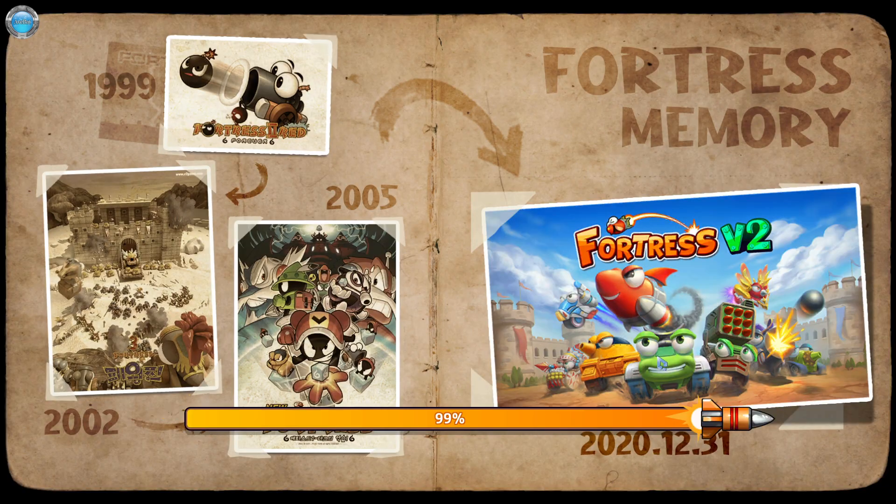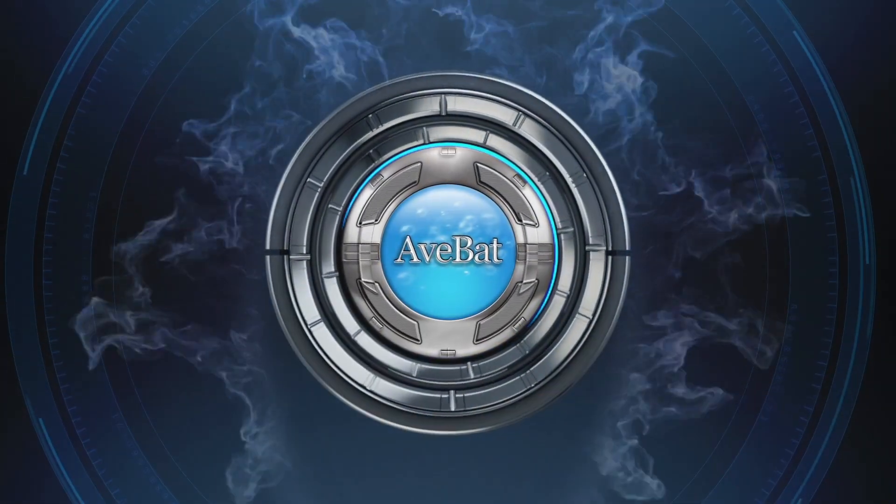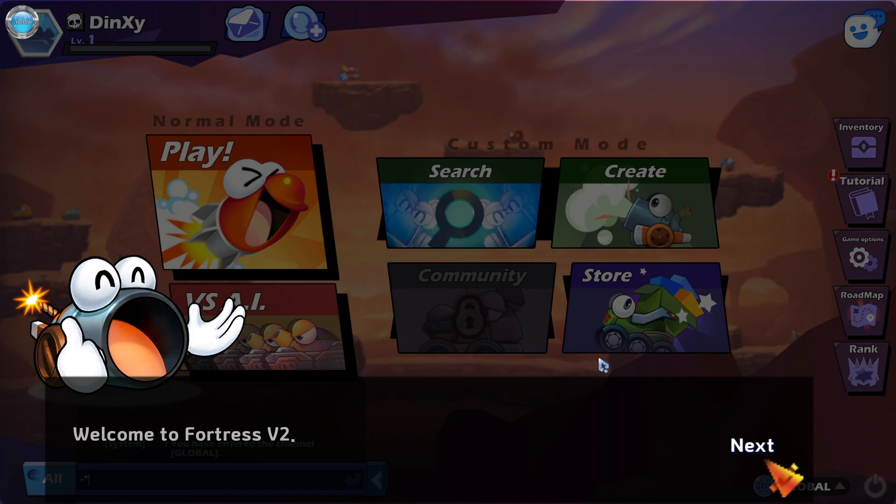Hey guys, I'm Dingsy and you're watching Awe, with some gameplay footage of Fortress V2 Early Access. The Unity game came out on Steam last month on the 31st of December. It's a Strategic Online Multiplayer Artillery Shooting Game.